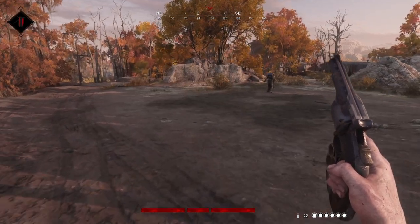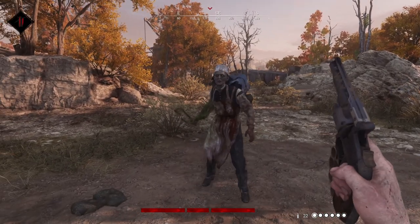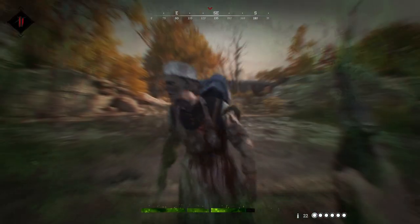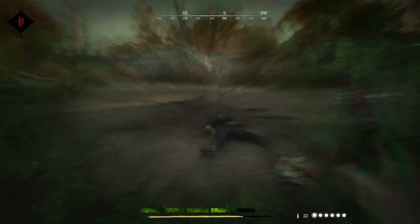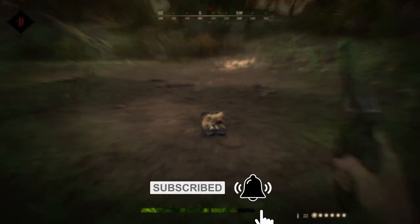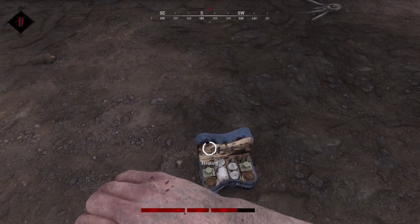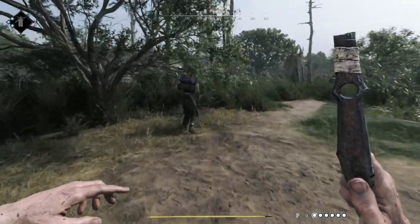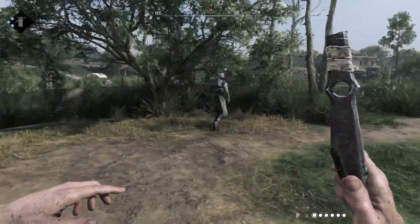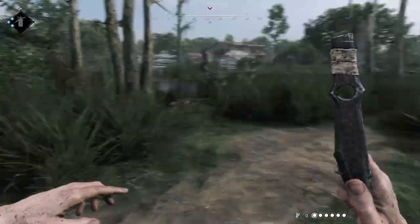Doctor grunts stand out in a couple ways. They carry around a dirty hacksaw, and when they hit you with it, in addition to dealing the regular damage, it'll also apply the poison effect. The other thing about doctors can actually be helpful — when you kill one, they drop a medkit on the floor. So once you wait for the poison to wear off, pick up the medkit and heal yourself. That means they can also be useful if you're low on health to do a quick check if there are any doctor zombies around to kill them and take their medkit. It's not a reliable strategy, but it can help you in a pinch.